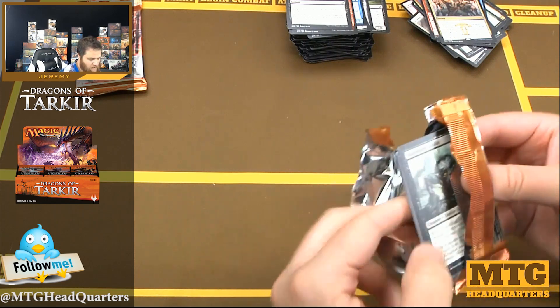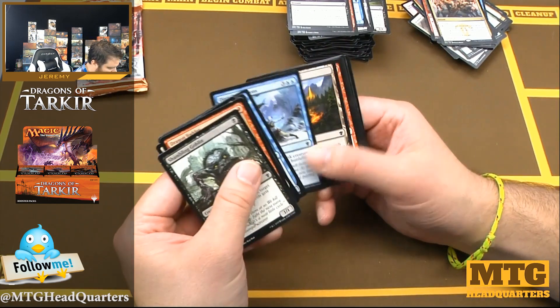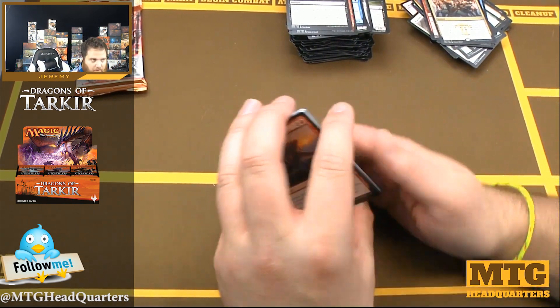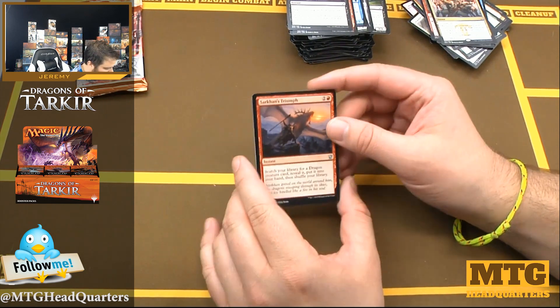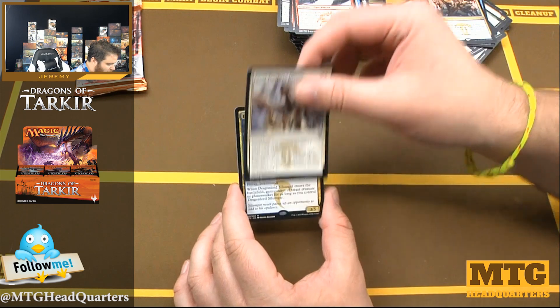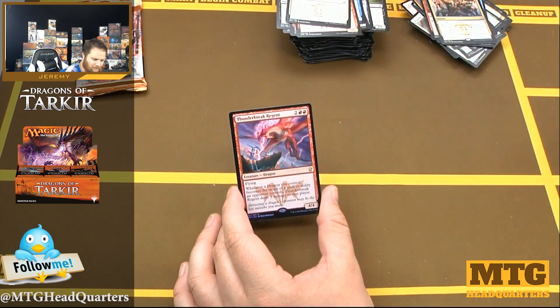As long as it's available — which I assume it will be given how they print it — it'll be a win. And if you're going to complain all the time about things they do, you've got to give them credit when they get it right. Sarkhan's Triumph, Colossodon Behemoth, Great Teacher's Decree, Dragonlord Silumgar, and a foil Thunderbreak Regent!